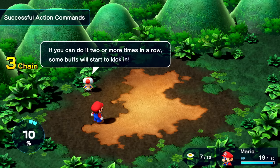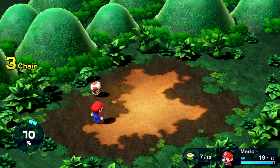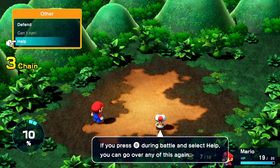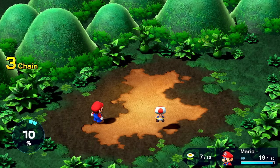The more successful action commands you do, the higher this number will go. If you can do it two more times in a row, some buffs will start to kick in. For you, Mario, the action gauge will fill faster as power wells up inside. If you press B during battle and select help, you can go over any of this again. You can even see the explanations outside of battle by selecting help from the menu.